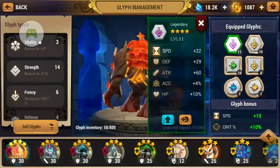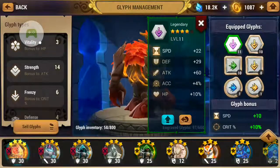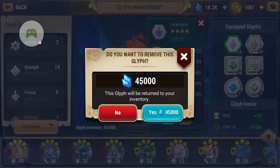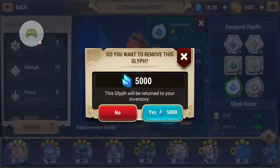Once you place your glyphs onto your creatures, you can also choose to remove them. However, the rarer the glyph is, the more expensive it will cost to return the glyph into your inventory. As you can see here, this one is 45,000, and for the less rare one it will probably be 5,000.